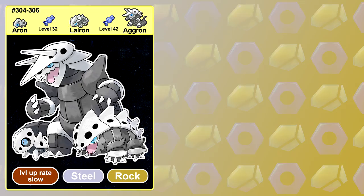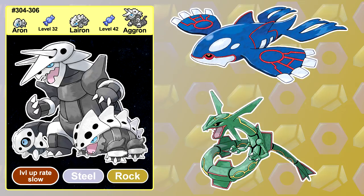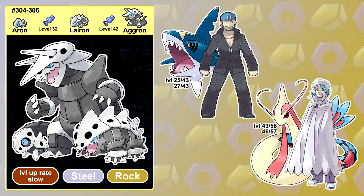While it will be a little difficult training Aron in the beginning, especially in ORAS as it will be under levelled, you will end up with a solid addition to any team. One thing to consider though is that the Aron line will do worse in Sapphire and Emerald due to the existence of Team Aqua and Champion Wallace, so if you want to use it, you're better off playing Ruby.